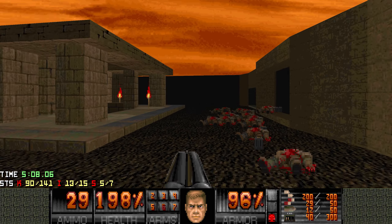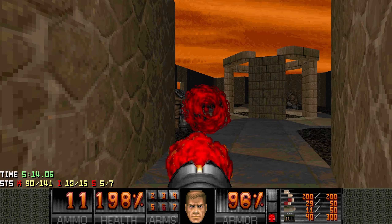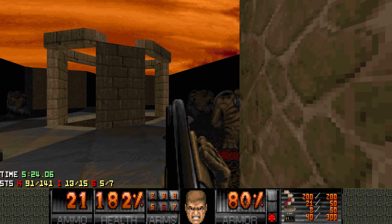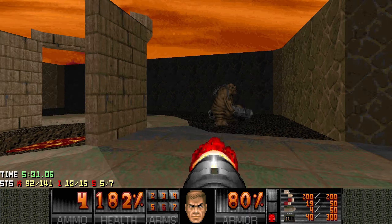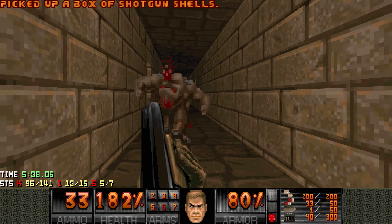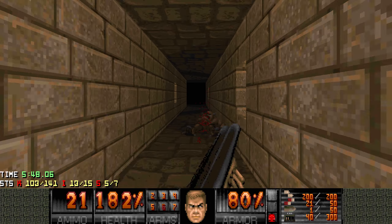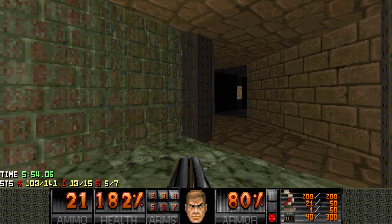We left some Mancubi behind. Let's take those out. I'll take out these guys with the SSG and then the other two with the rocket launcher. There we go. And here is another hallway filled with pinkies. I'm gonna save my BFG shot for a bit later. I think everything is dead here now. Okay, let's move on.